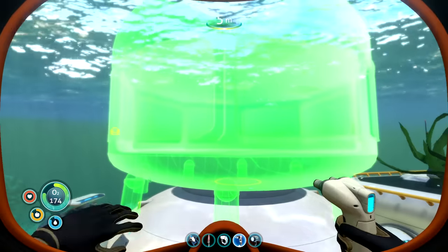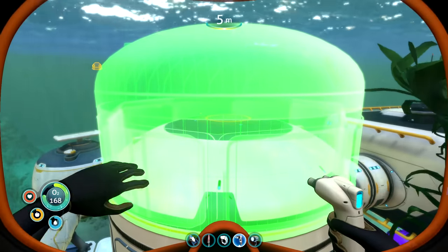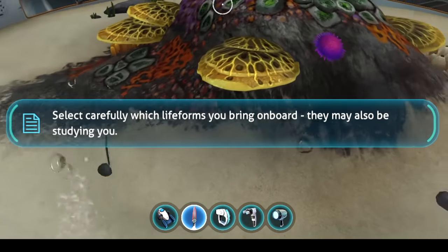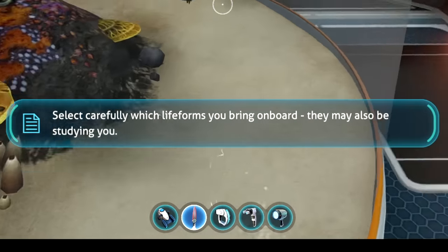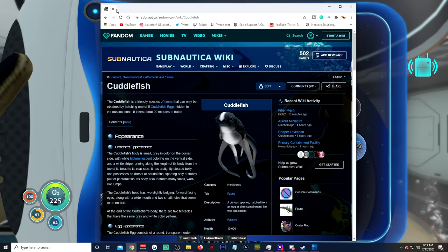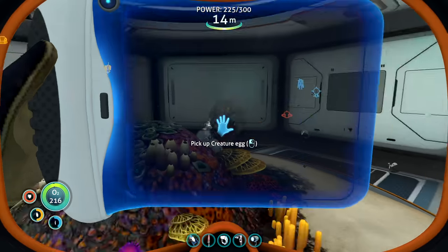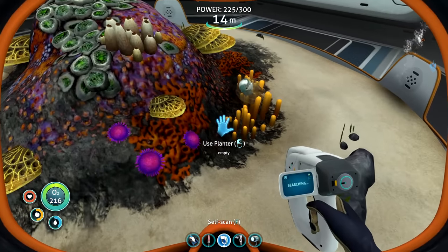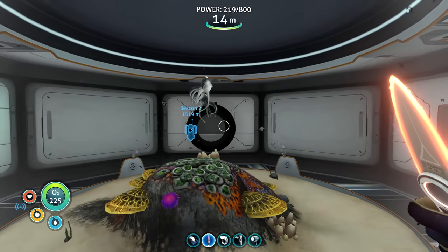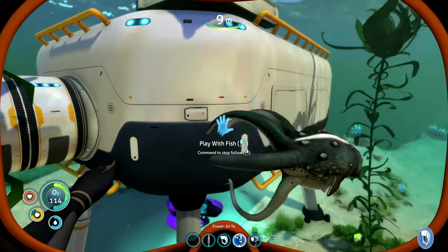You know what I'd rather do? Stack more multipurpose rooms on more multipurpose rooms, because that's epic. Now I had space to put in the giant aquarium or alien containment. Everyone was telling me to put cuttlefish in them because they were adorable. So that's what we did, and after a short while they already hatched, and yeah, I could see it - they're pretty adorable. I took one outside and you can play with them and they do flips and twirls and stuff.